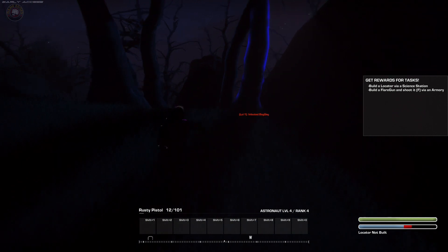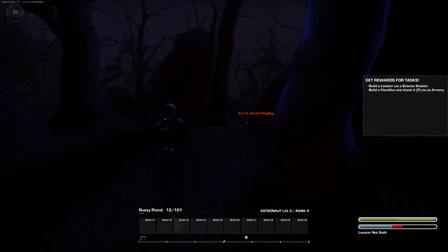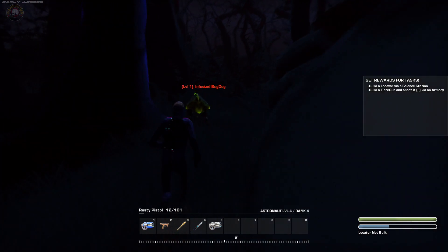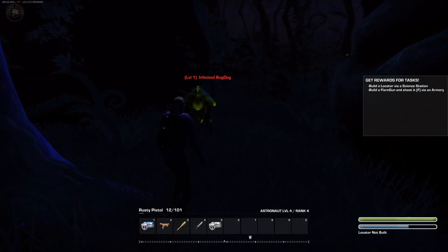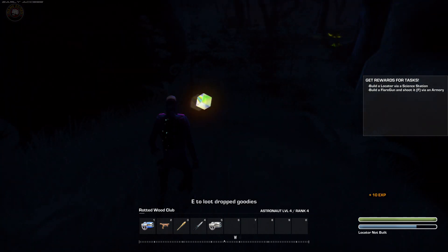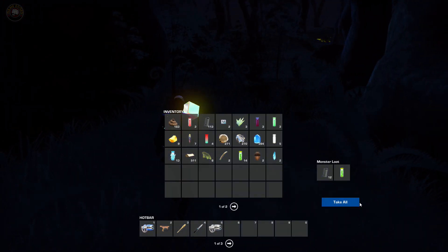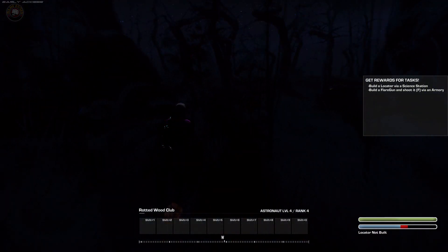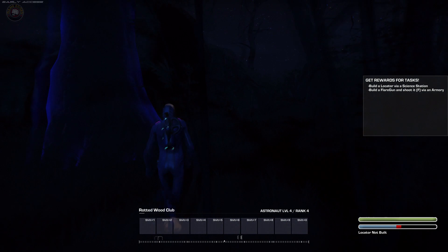It's getting really dark, we've got to build a fire. There we go. Sorry for the darkness guys, we are going to build. I just got to find something to build - I think we're going to build over there.